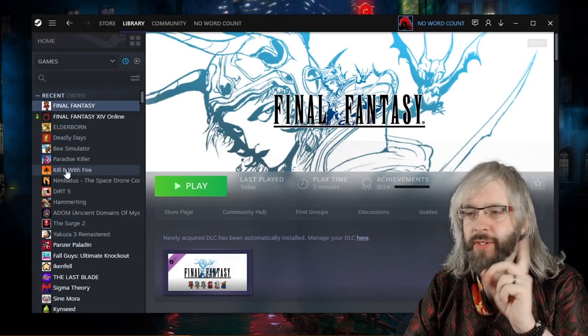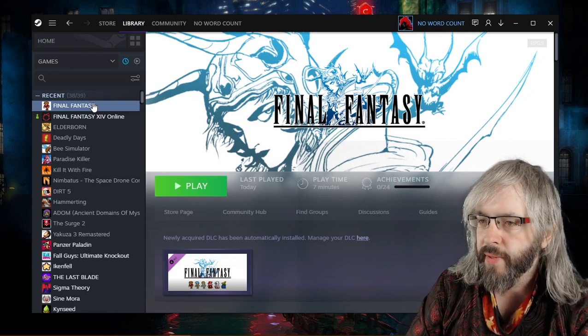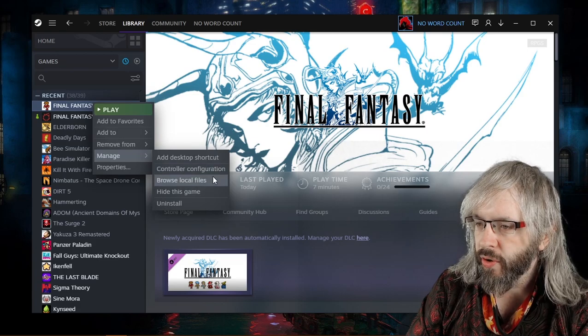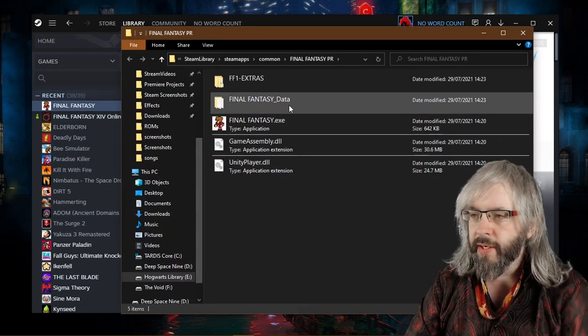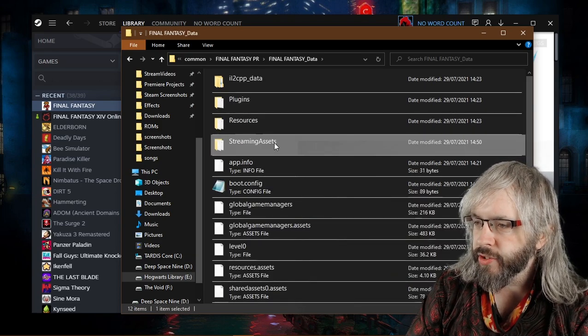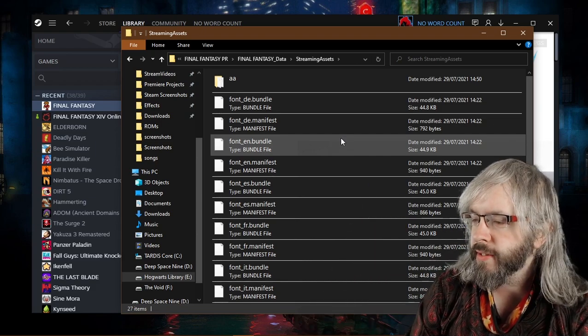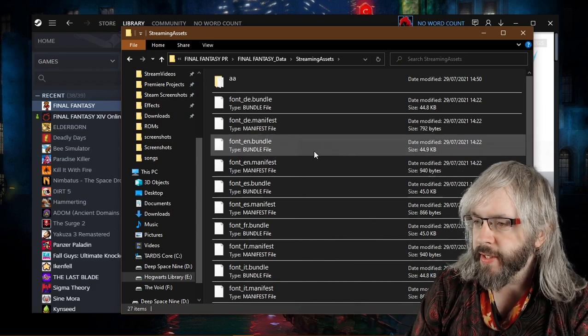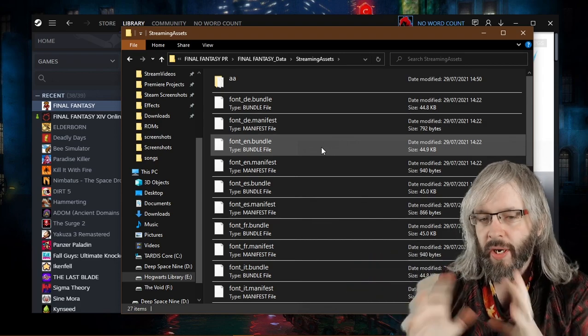In order to resolve this issue, go to the game in your Steam library, go to Manage, then Browse Local Files. This will give you the files on your hard drive. Go to the Final Fantasy data folder, click on Streaming Assets, and you will get a list of all the files for the different fonts in the game. The culprit here is the English bundle file.